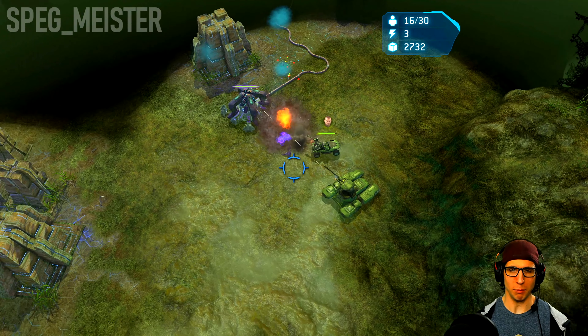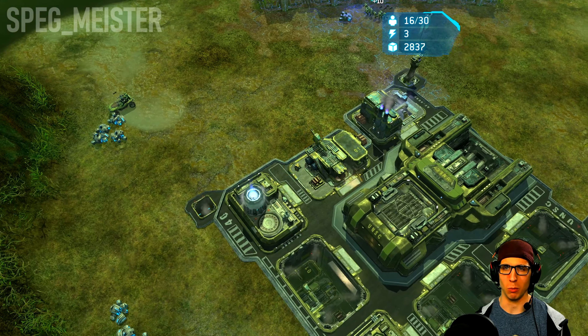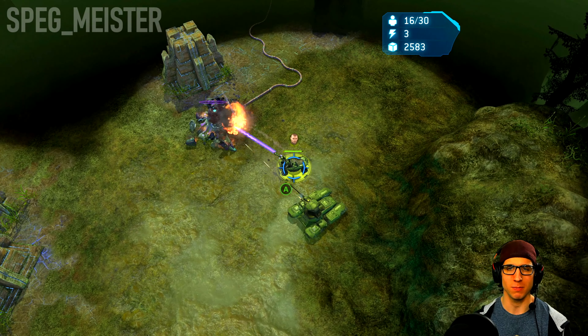While I'm getting the base constructed and some units produced, I'll go ahead and send Forge and the one Scorpion that I begin the mission with to go around and destroy the power nodes.